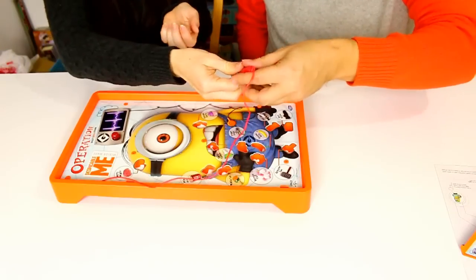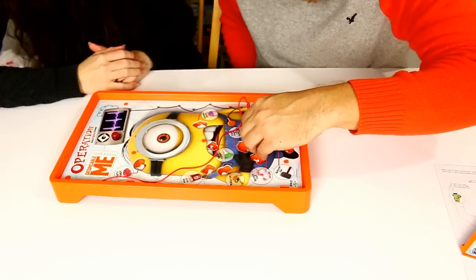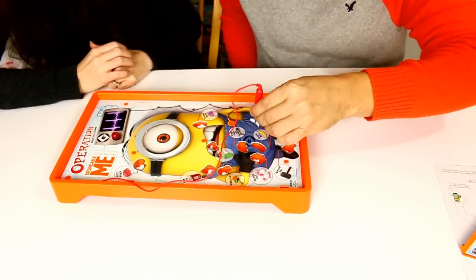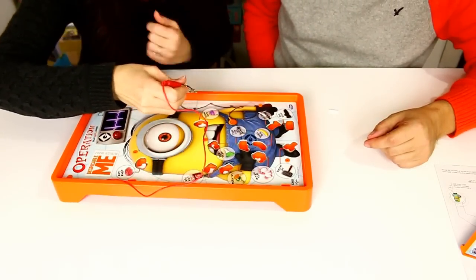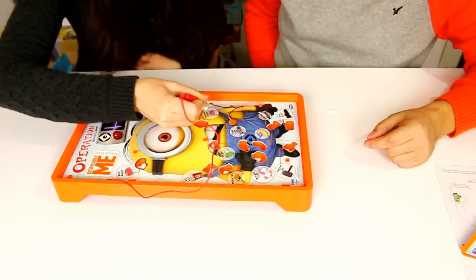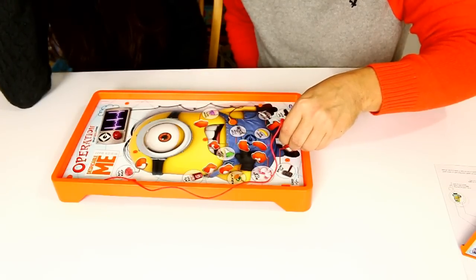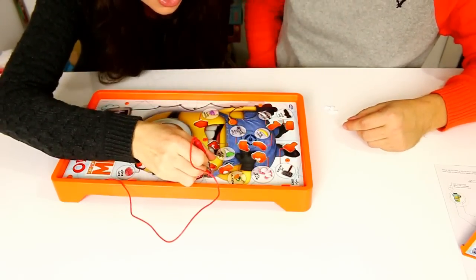I remember I got this one the first time, and you got the shoe, so I'll start with the shoe. Got it by the shoelace! Okay, I'm going for the banana — it's wedged under there. I want to win this time. Very slow... oh, that was close! What's another one you did? The cupcake — that one looks hard.